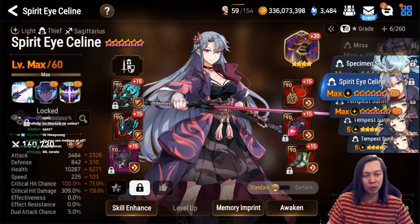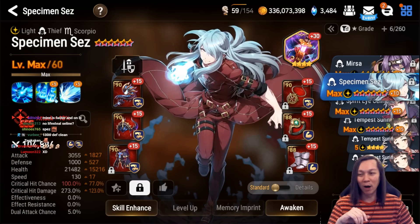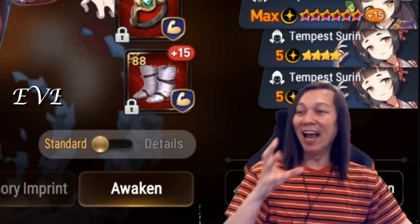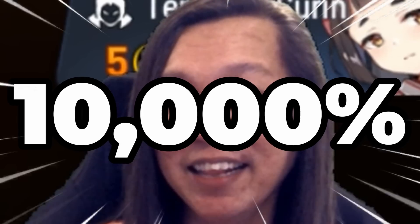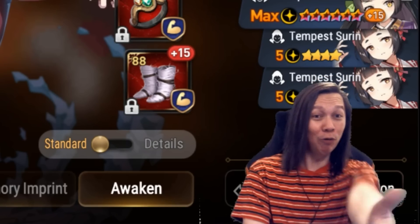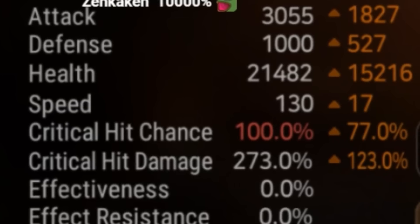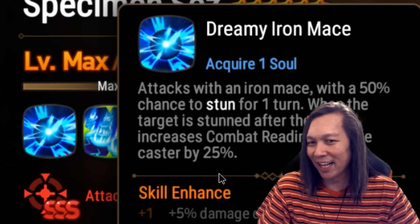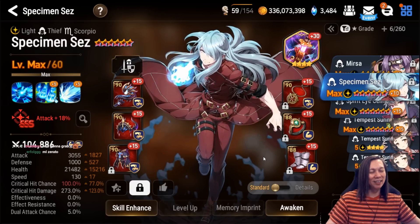Let's move on to our next bruiser: Sez. Yes, he's the bruiser, the universal molecule — you can build him anything: speed, bruiser, it doesn't matter. Every game is a great game because Light Storm has a 10,000 multiplier; you can go 300 speed and still one-tap something. I have mine at 20,000 HP just to troll people. All I care about is the stun — nobody cares about the S1 damage, just the grab.